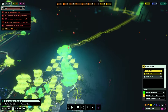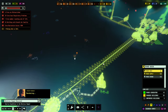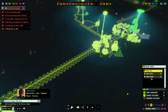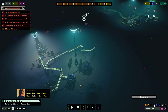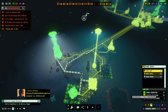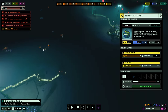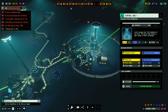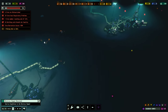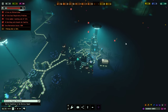I connected all my outposts to my main hub using power lines — this may or may not be intended but it's very useful. Having one unified power grid makes it easy to calculate power supply and demand. Oxygen is easier to manage locally, but power generation benefits from being unified: a biomass generator at an outpost can provide a surplus that offsets a deficit at your main hub. It makes power management much simpler.